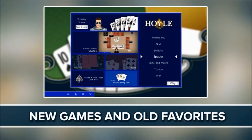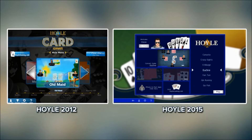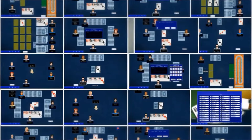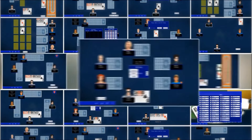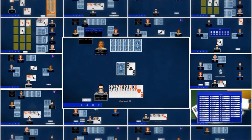Of course, Hoyle Official Card Games includes all your favorite card games as well as several games that haven't appeared in recent Hoyle Card Games collections. Choose from over 70 games including cribbage, bridge, poker, euchre, gin rummy, and 50 solitaire variations.